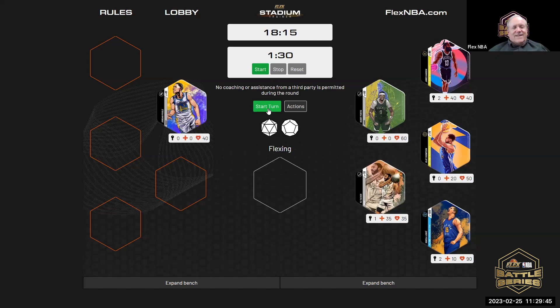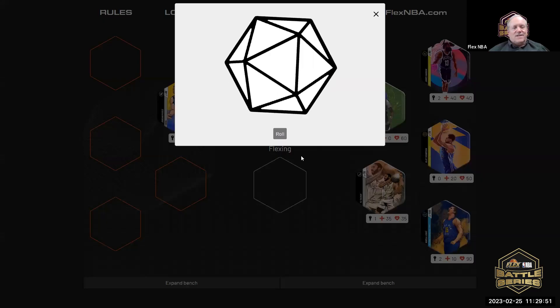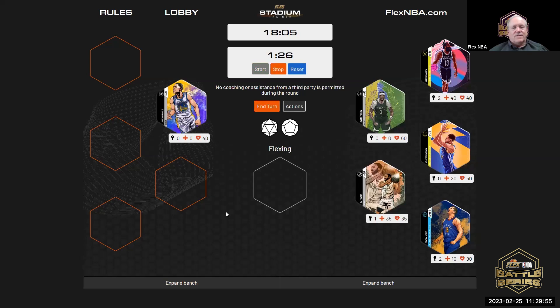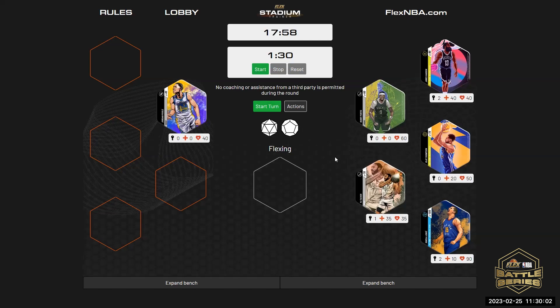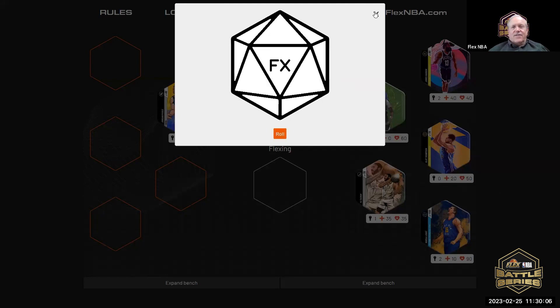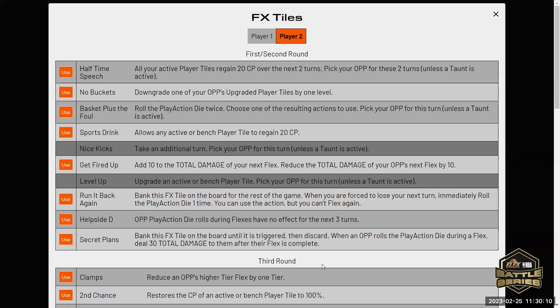Steven should still have one more turn of tank type only contact. He'll see if he gets a substitution — he gets a standard flex, so nothing happens. John, it's your turn. Play action die first. You get an FX tile — you are getting the rolls, very lucky.